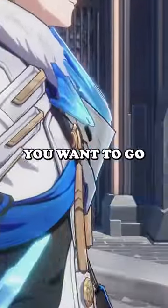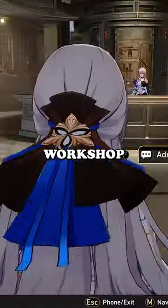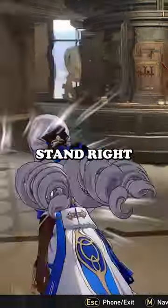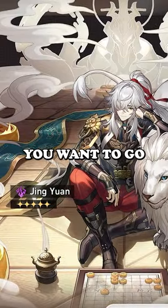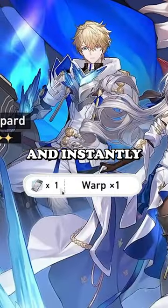This is how you get your part. First things first, you want to go into Serval's workshop. When you get into the workshop, you want to stand right next to Serval, then pose next to her, then hit her. As soon as you hear it, you want to go into the warp screen and instantly warp.